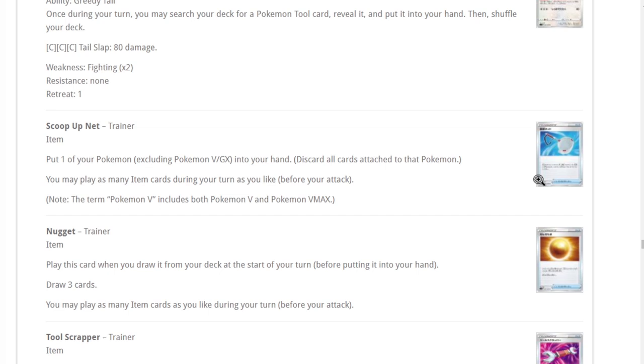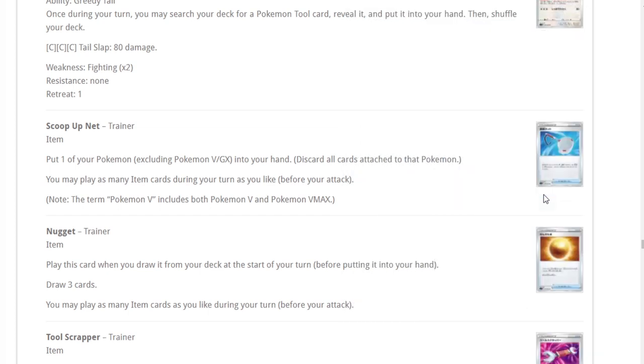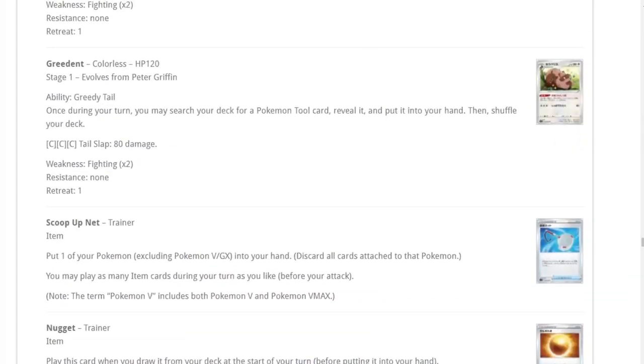Scoop Up Net also helps anything stuck in the active that's a non-two-prizer. It's really versatile. Also, sometimes your bench is full and you want to play down a Pokemon but can't — Scoop Up Net really helps alleviate that bench-being-full issue as well. Probably my favorite card so far besides Boss's Orders. Great cards — now let's go over the Pokemon.